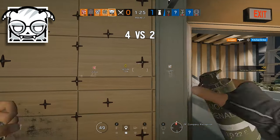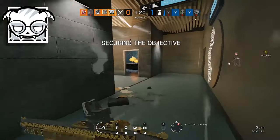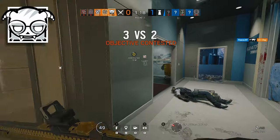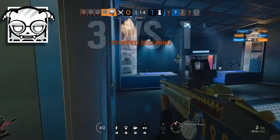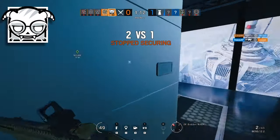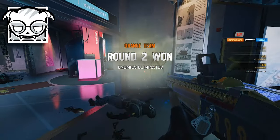With the recent changes to Dokkaebi, if you know for a fact that the enemy has a Mute on their team, save your logic bombs. Communicate with your Thatcher, IQ, Twitch, whoever, and only start using the logic bombs once a couple of the Mute jammers have already been destroyed. Mute is now a massive counter to Dokkaebi, and it's super easy for anyone on the defending team to stop the phones from calling if there's a Mute jammer nearby.